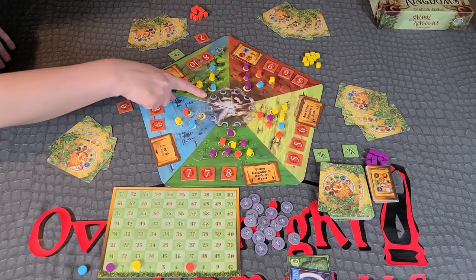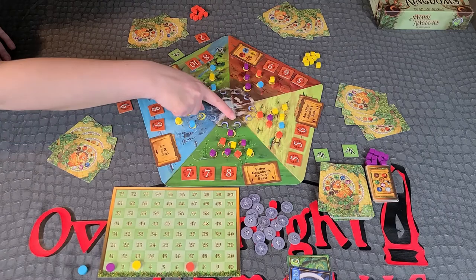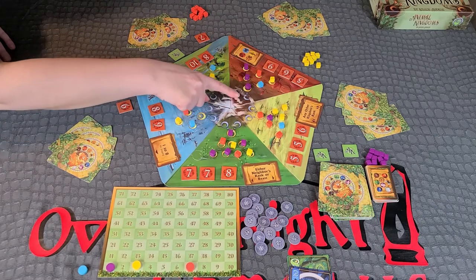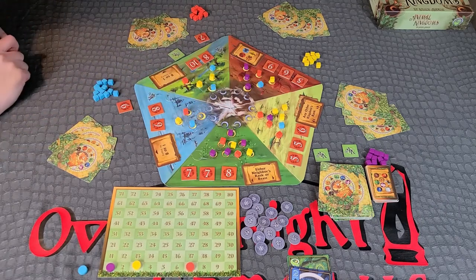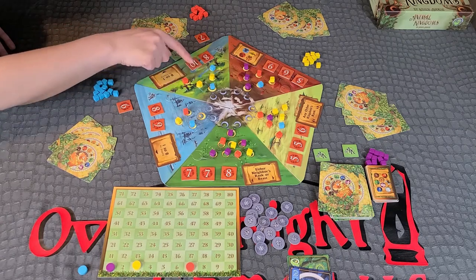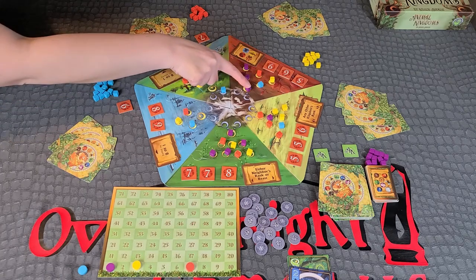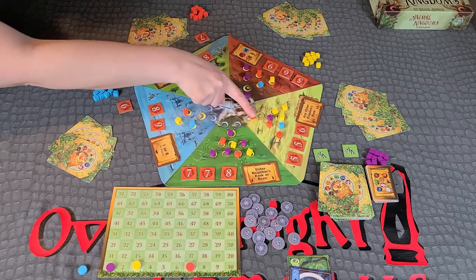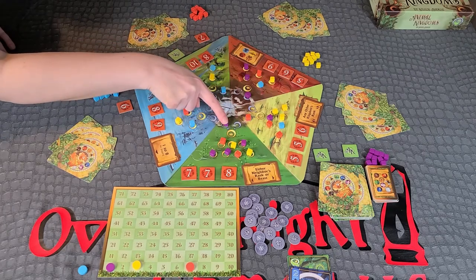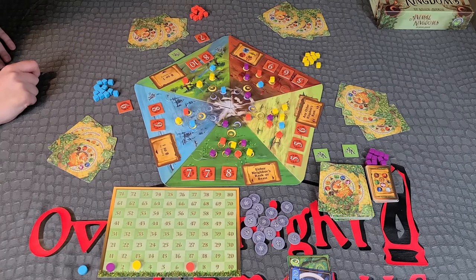Councils. Each kingdom has a council made up of two special territories. You may never place a marker on a council territory when playing a card to a kingdom. Instead, at the end of age one and age two, after scoring, if you placed a marker in the capital city, you may move it to an empty territory in that kingdom's council. Markers in a council remain there for the rest of the game and count toward your marker total for that kingdom when determining end-of-age scoring.